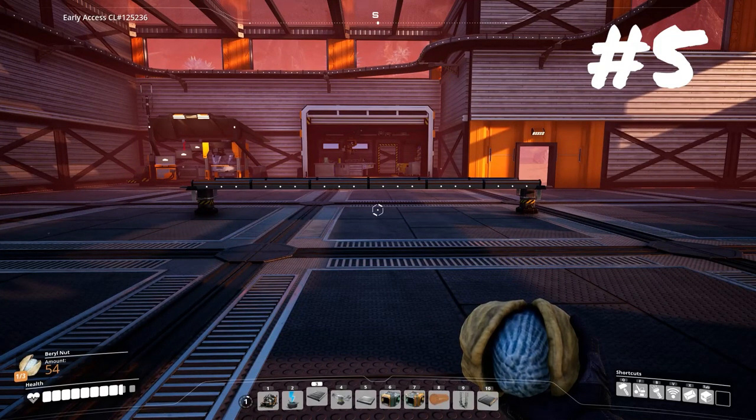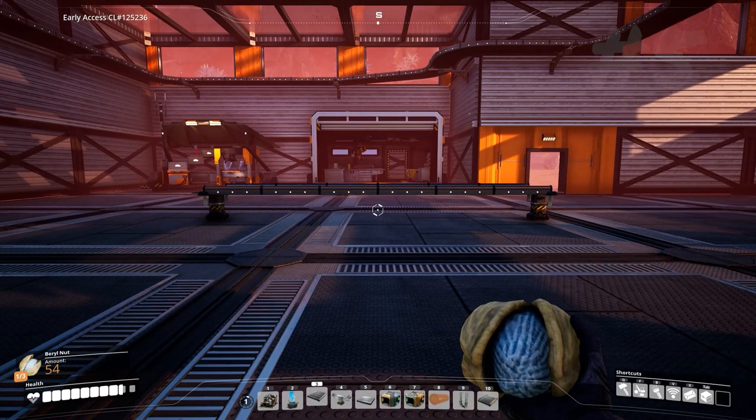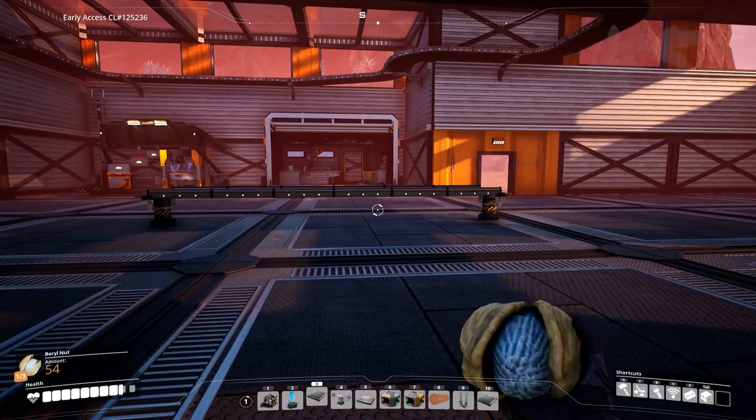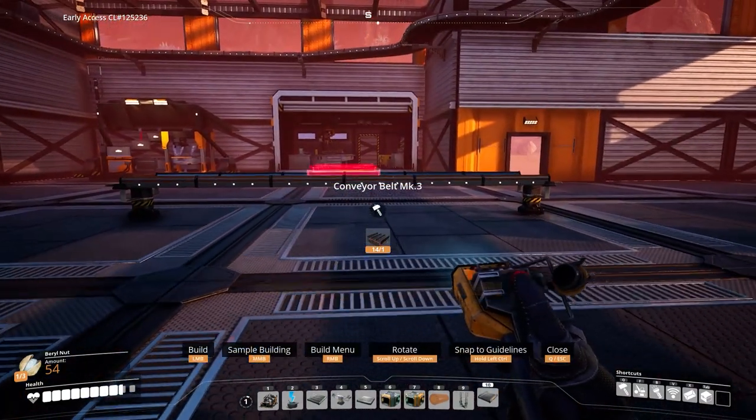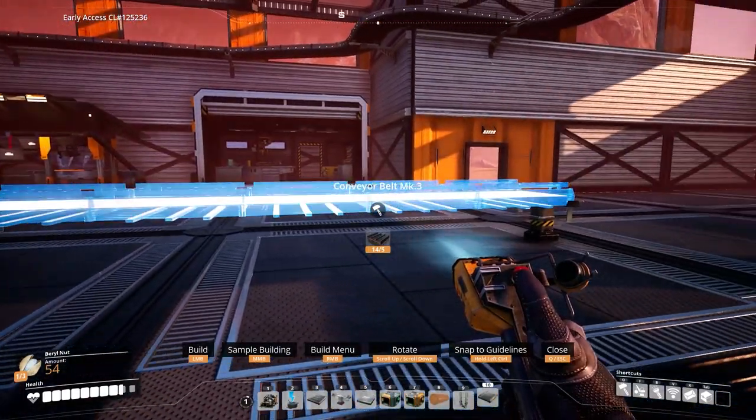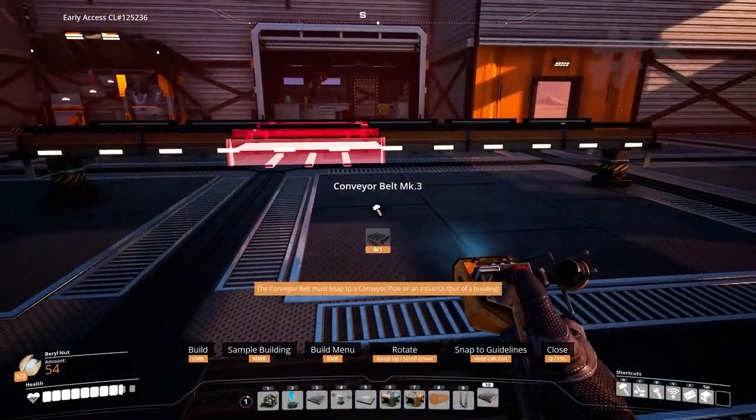With upgrading conveyor belts and power poles, you can do it all without having to delete the original structure. What you do is get your upgrade — I've got the mark 3 here — and when I look at my conveyor belt you can see it's highlighted, I click on it, and it changes it over.